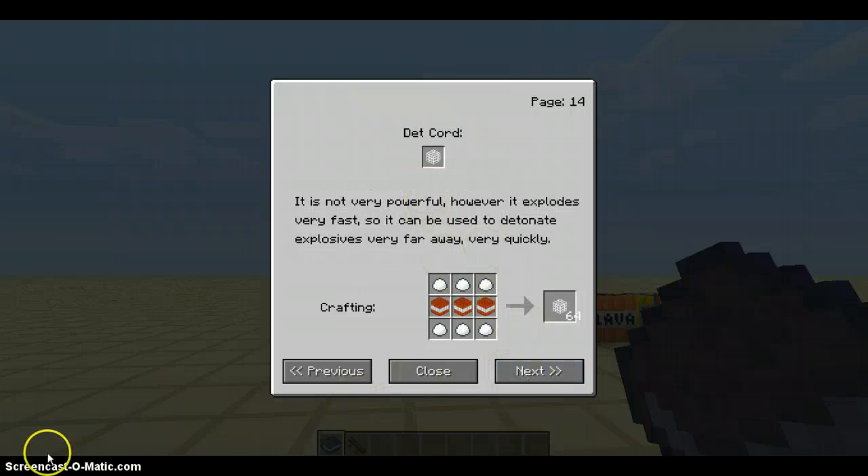Det cord: the det cord is not very powerful, however it explodes very fast, so it can be used and it detonates very far away very quickly. You hook it up to a bomb — it's like a redstone, but a cord. You put redstone on the end of the cord, and boom.